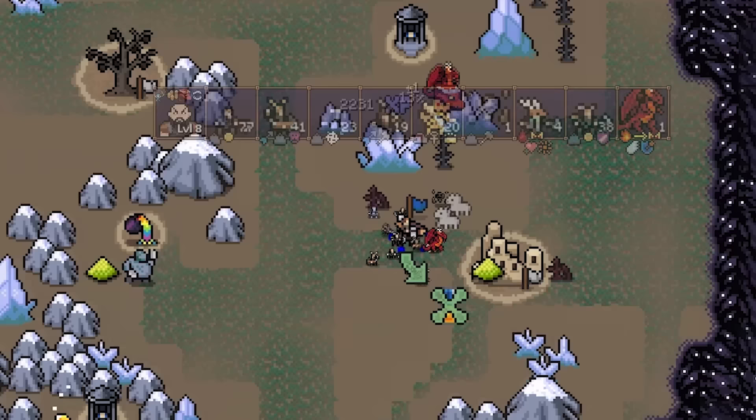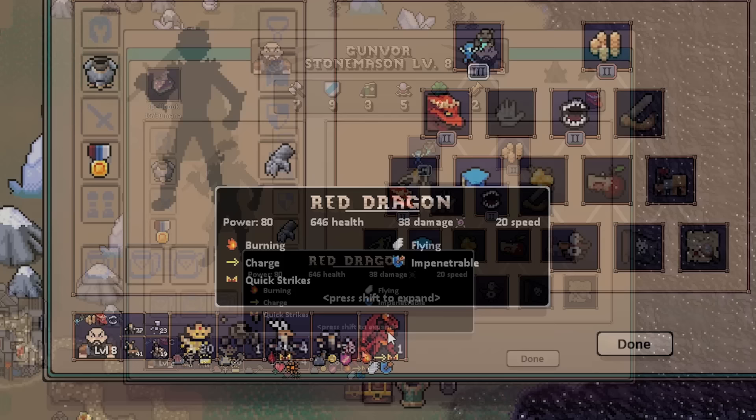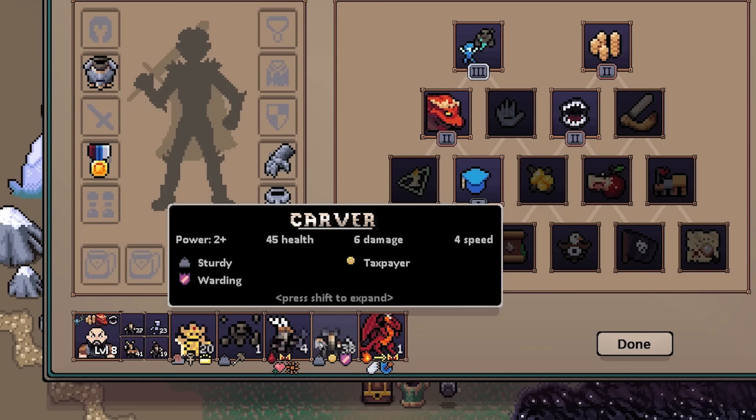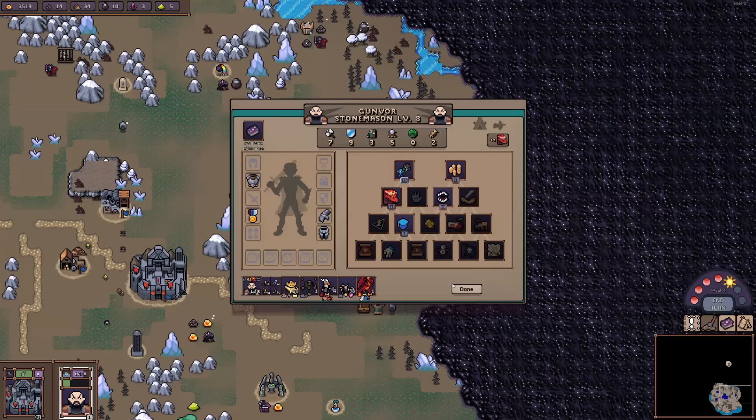After that last auto-resolve fight, we've just been able to get our first dragon. Dragons, as you can imagine, are very powerful creatures. Our highest level creature that we can recruit is a power 12, has 172 health and does 16 damage. A dragon, however, is power level 80, has 646 health and does 38 damage. They are much, much, much more powerful.